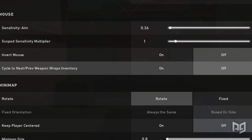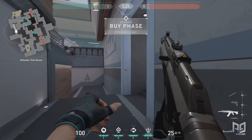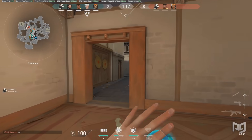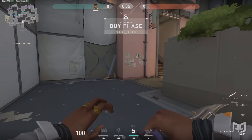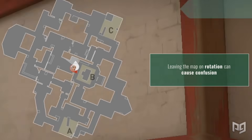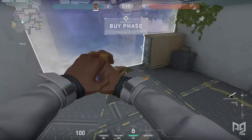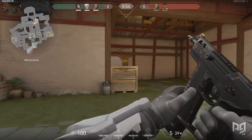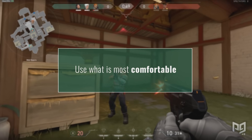Inverting your mouse is, in my opinion, a bad idea. Cycled weapon wraps in inventory means scrolling to cycle weapons will infinitely loop — that's personal preference. For map rotation style, fixed keeps the minimap facing one direction, which makes it easier to learn maps. Rotating can be confusing when quickly glancing for intel. Most pros use a fixed map style with a large map, but use whatever you're most comfortable with.